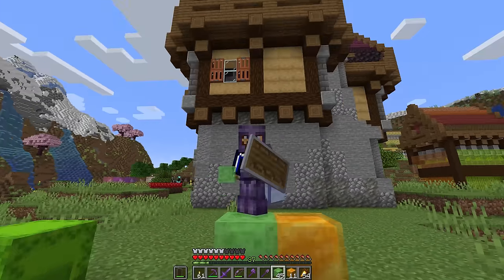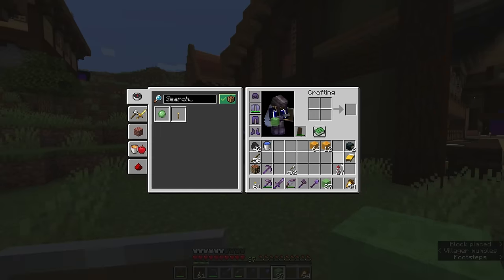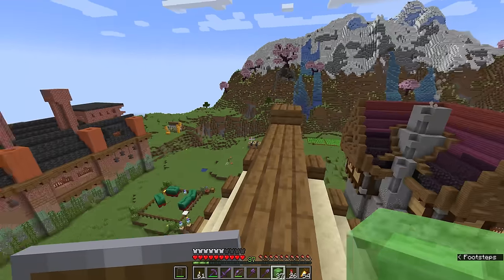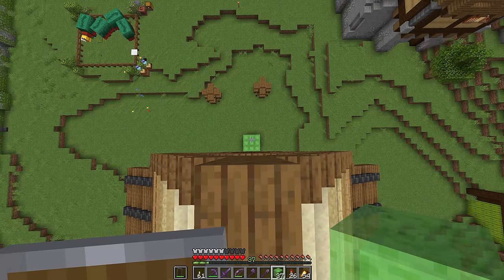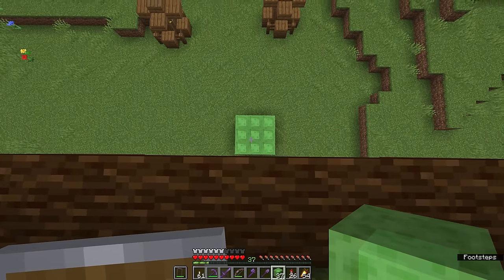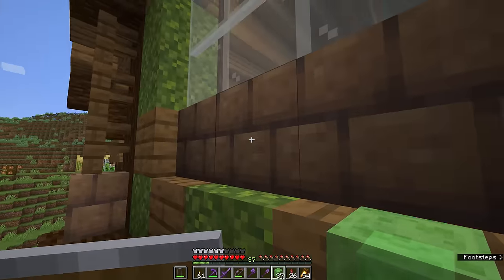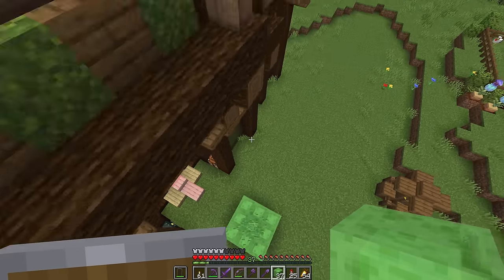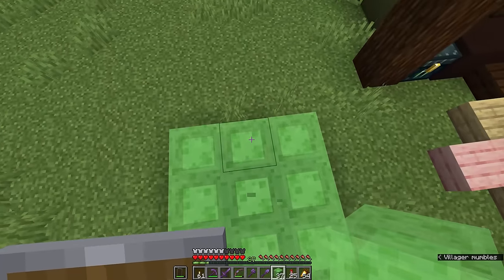Slime is definitely the bouncier of the two. Bounciness is really one of the key properties of slime blocks. We're going to build out a 3x3 pad here in front of the storage room, fly up to the roof, and see how high we bounce jumping off of this. Up here we are at Y122 and that's down closer to Y96. If we jump off, we can actually jump back up to this window just by dropping onto this without pressing any keys and then redirecting our momentum. You'll also notice that I took no fall damage — that's one of the other properties of slime being bouncy; it completely eliminates any fall damage from jumping onto the block.